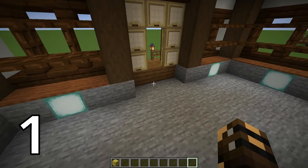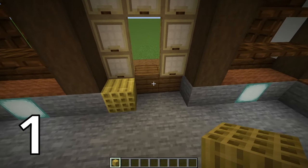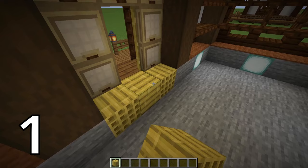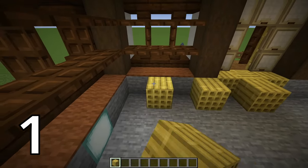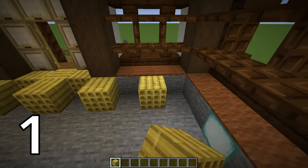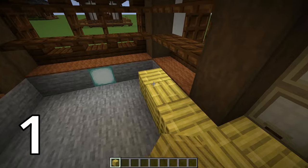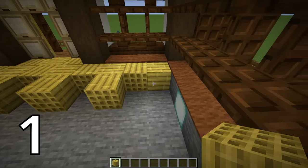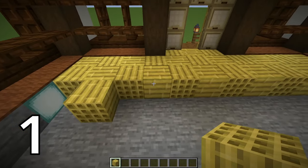For option one, grab a stripped bamboo block and place two of them lying on their side at the front door, with another one facing in the opposite direction. Then follow this pattern, placing them every second block and going in the other direction. Then reverse it — we're just crisscrossing the whole way until we fill in our floor.